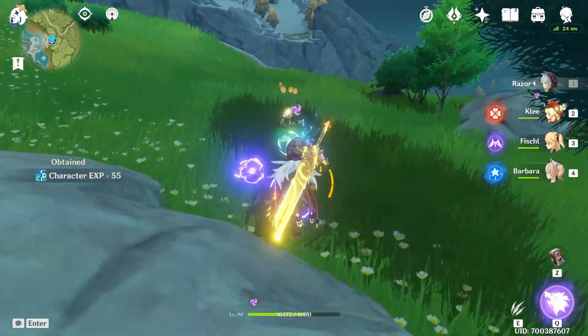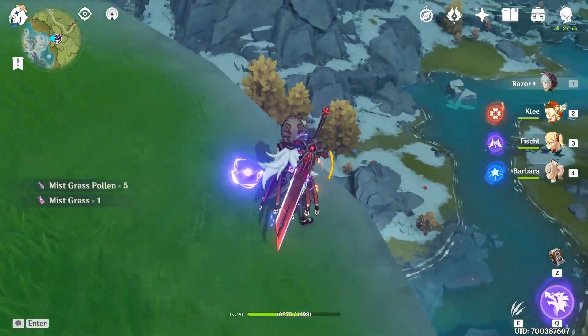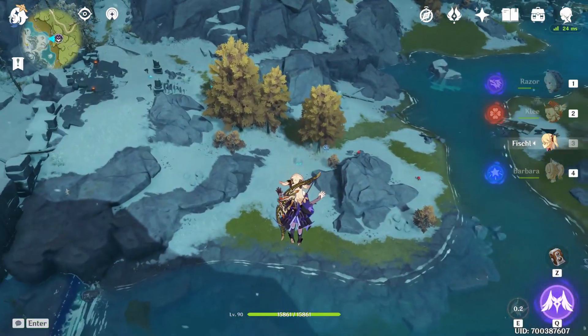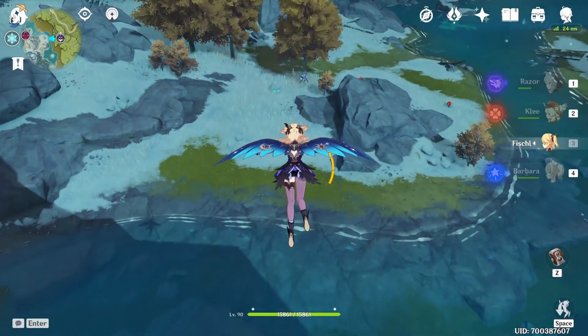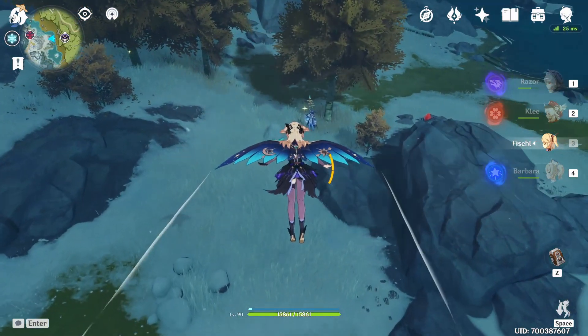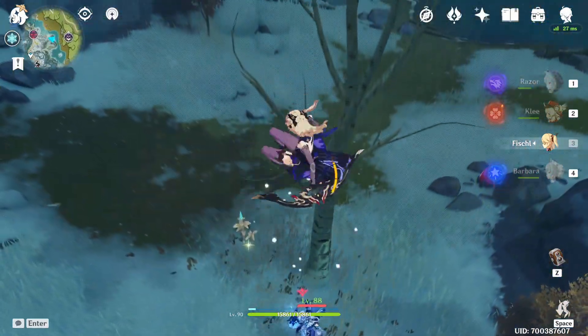After defeating that one near Dragonspine, I'm heading to the ice assassin mage located just below it, inside Dragonspine. She's an ice variant but should drop the same mist grass materials as the electro one.